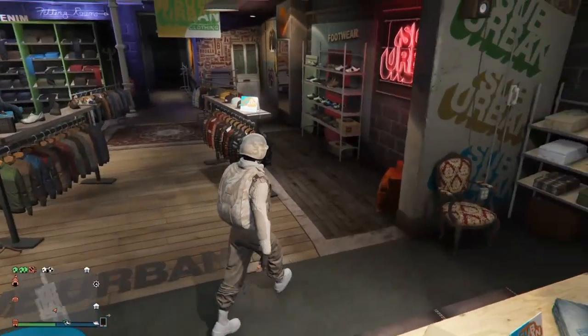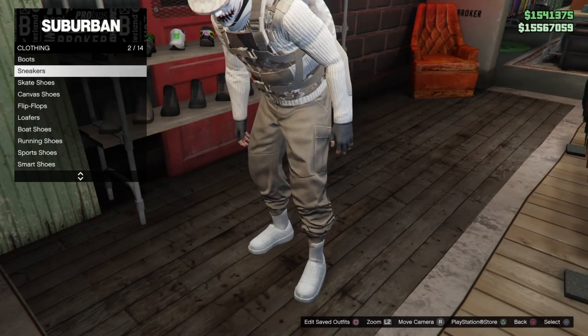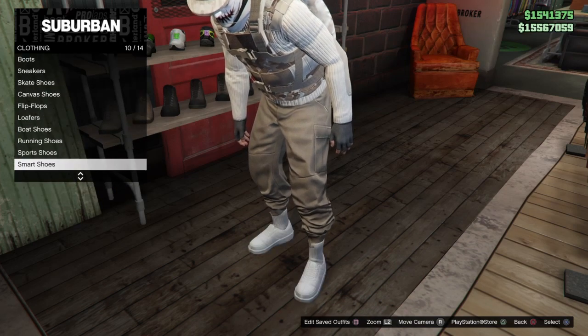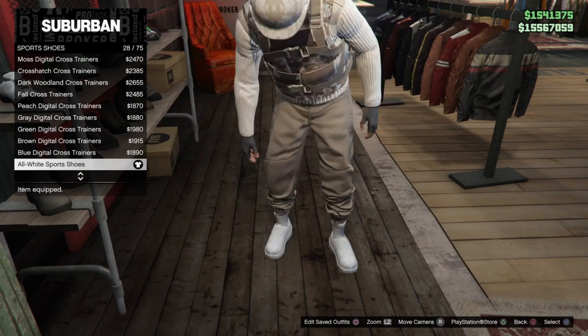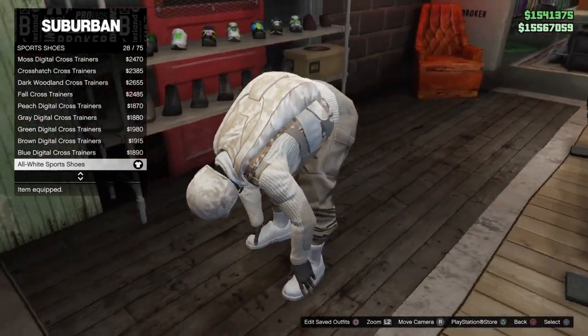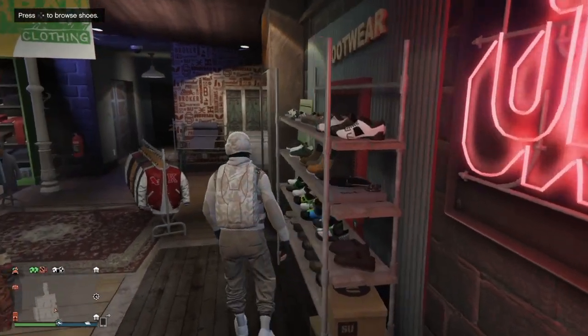Now once you have that, make your way to the shoes section. You want to go to sports shoes — not smart shoes, sports shoes — and get the all-white sport shoes, 28 out of 75.